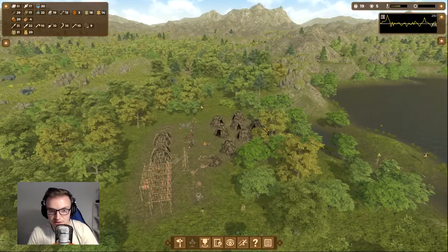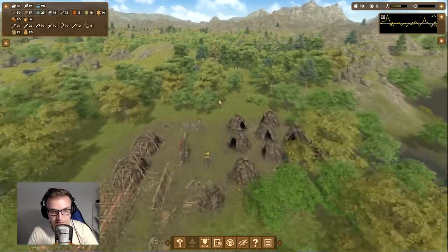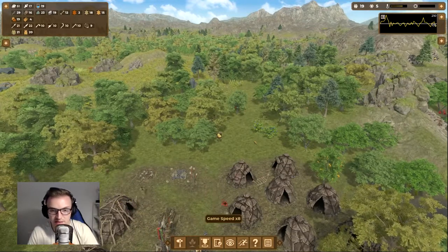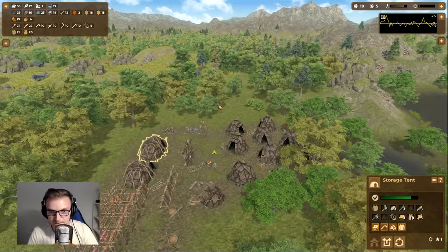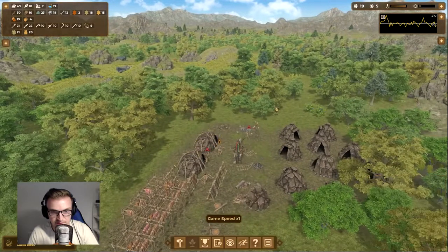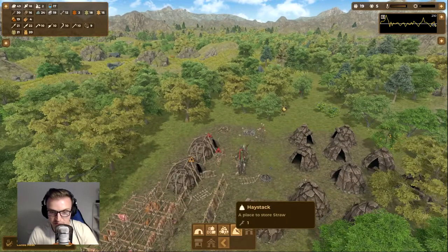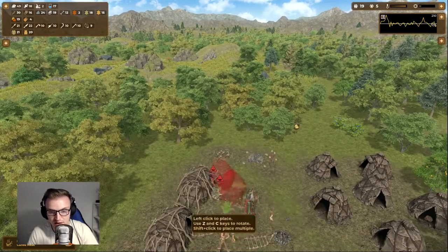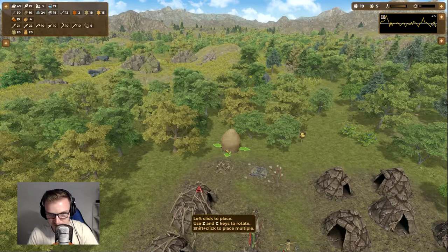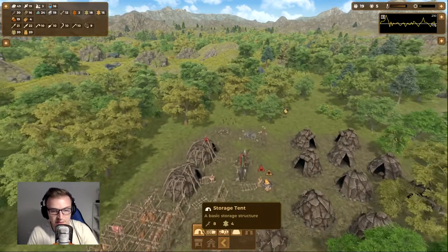Welfare is really high, prestige is still good. We haven't got any real problems right now. Now it's summertime — that's when the berries come out — so the workload should jump straight back up with everybody picking berries and raspberries. Storage tents are quite low, so I might build another one, especially with berries and bread. Oh, I can place a haystack to store straw — look at that! I'm also going to build another basic storage tent.